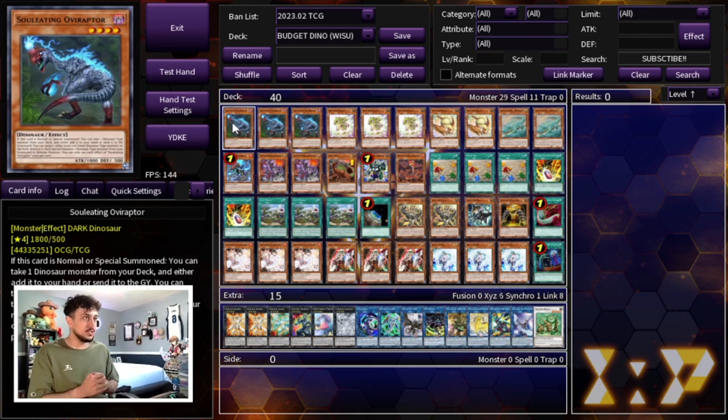At first glance you'll notice we're not playing any of the new support from Wild Survivors. At a budget level, Grand Xeno alone is really expensive, and there's no reason to play the other new cards without it. So this Dino build is actually the best way to play on this budget — so affordable and you can still play competitively, which is absolutely crazy.